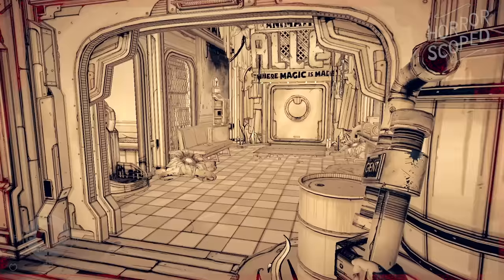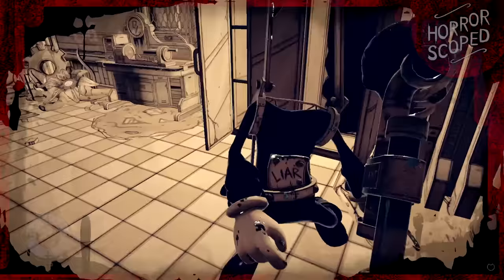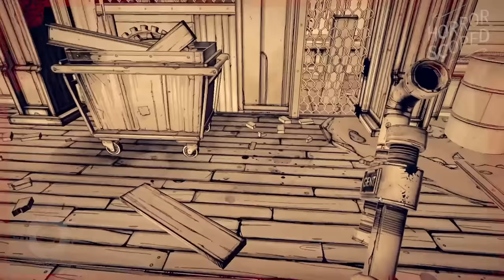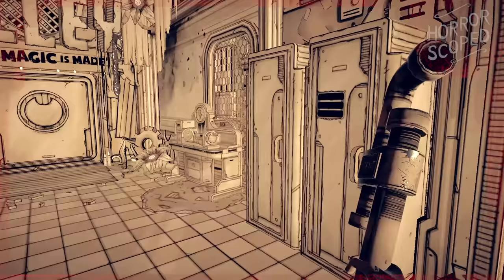Right next to the pit there's a locker with something inside it. Normally if you open this locker a mutated fissure comes out and starts chasing you. But if we look inside the locker we can see that there is no fissure inside of it until that door is opened — so it's basically just a shaking empty locker.